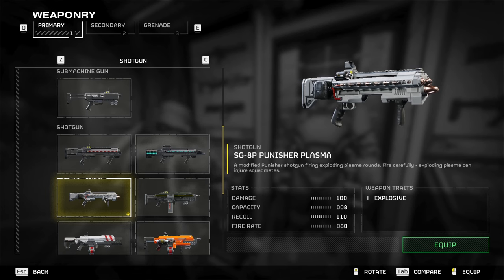So this is the weapon we're talking about — the SG-8P Punisher Plasma. It's basically the Punisher shotgun modified to fire exploding plasma rounds. There's a damage of 100, 8 in the mag, a recoil of 110, and basically the same fire rate as your standard shotguns.